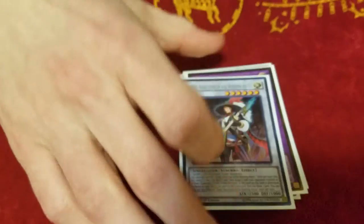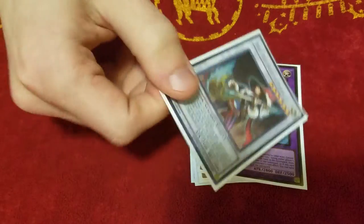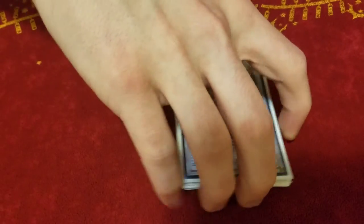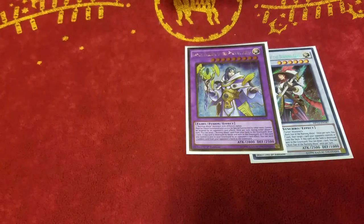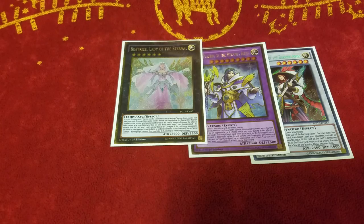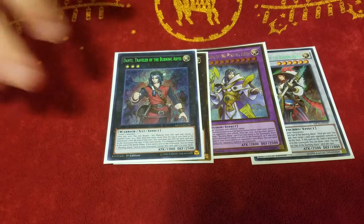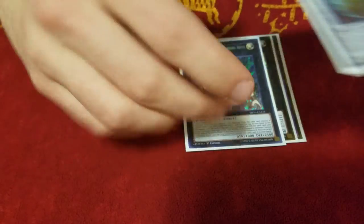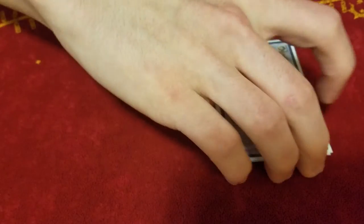The last Burning Abyss extra deck monster is 1 Virgil because I really like Virgil. I love his artwork — secret rares are real purdy. I think the fact that there's a Burning Abyss synchro is really cool. Fun fact: there's a Burning Abyss synchro, fusion, and 2 exceeds — isn't that awesome? A lot of people are opting out to run Virgil anymore, but I just love him, so I keep him in. I used to run 2, but now I only run 1.